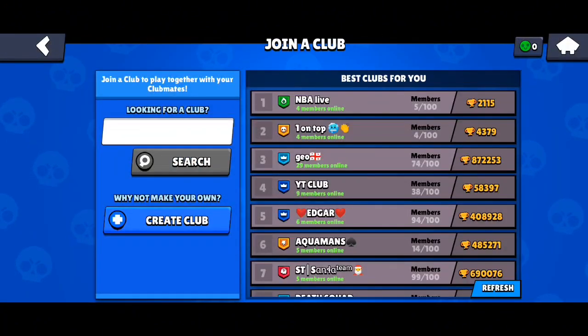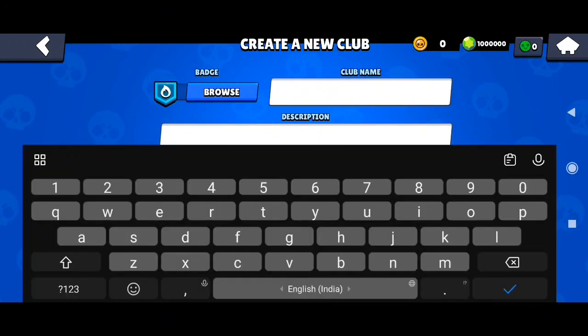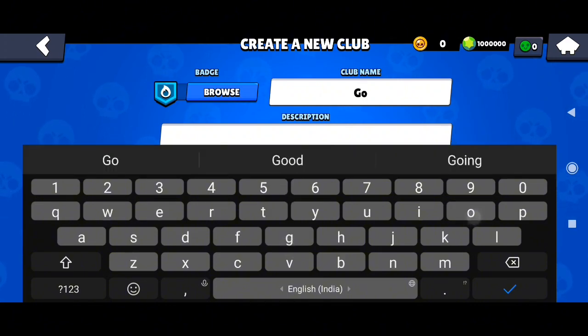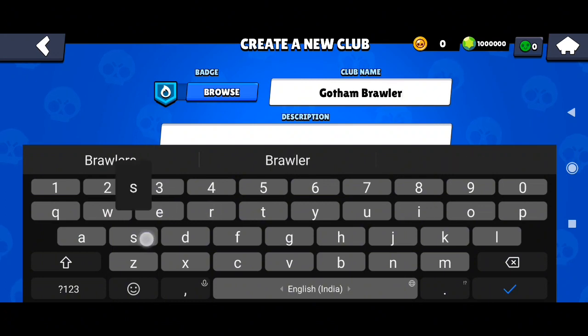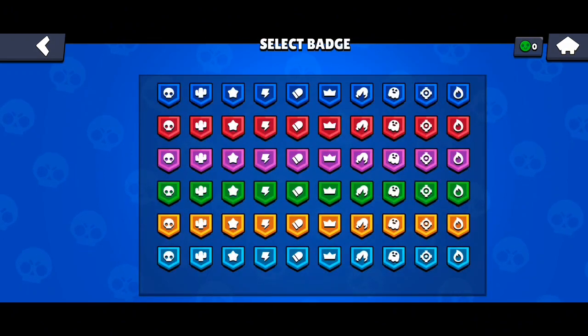I will show you here — click on 'Create Club'. Now let's put a catchy name here. Then choose the badge in color red so that more people will notice you.